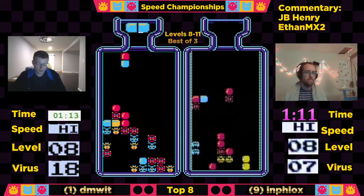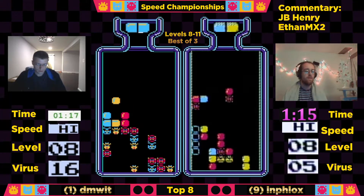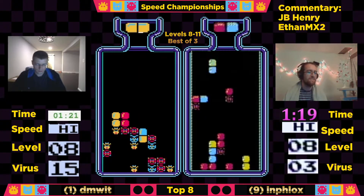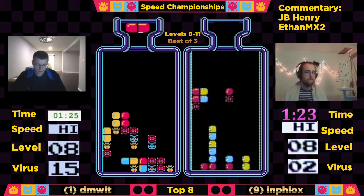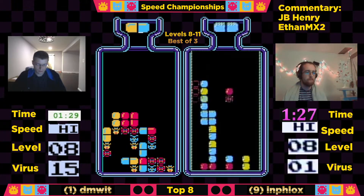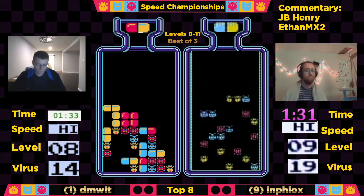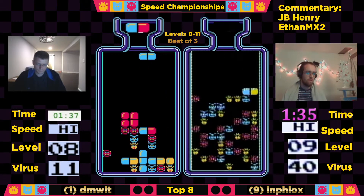We're seeing just absolutely quick, efficient play — just a lot of down pressing, making sure everything goes in. And Influx playing high speed as well, he's down to 3. Dimwit's struggling here to get out of double digits and into single digits. He's a little bit log-jammed in column 5. He's trying to set things up but just isn't getting the right pieces to knock out those combos.